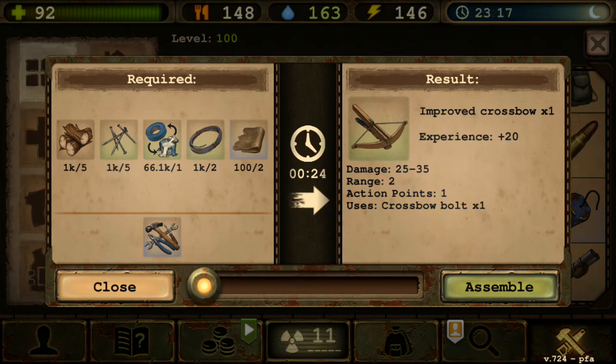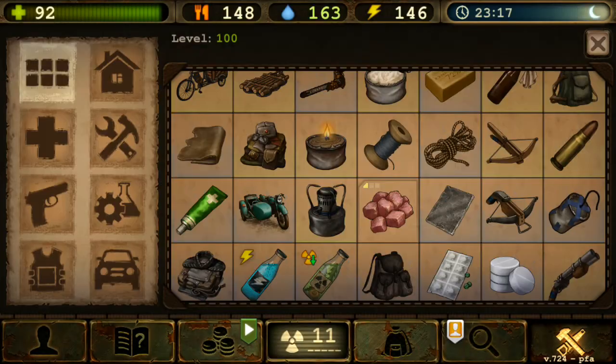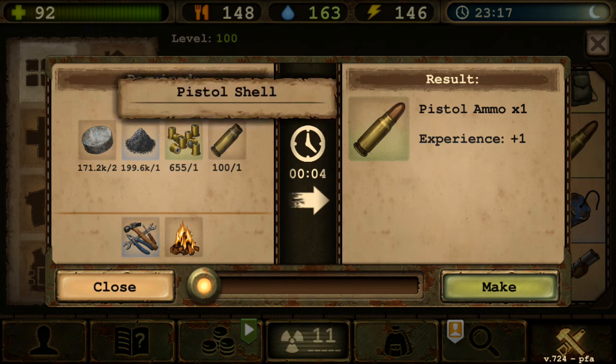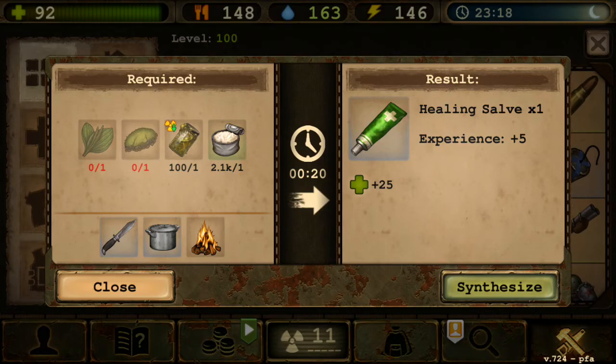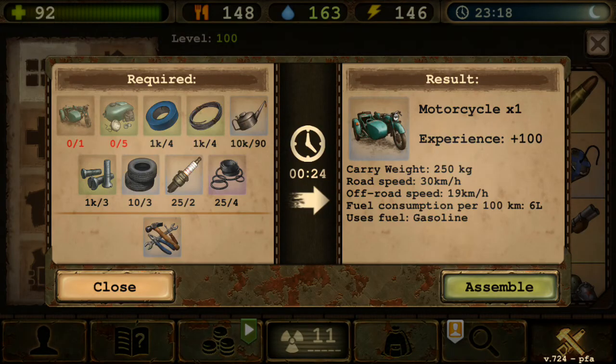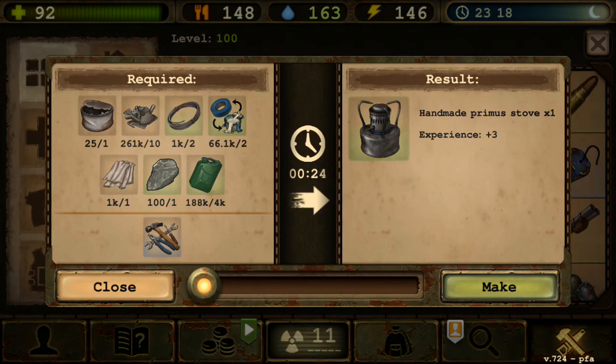Improved Crossbow, Pistol Ammo, Healing Self, and Motorcycle are all the same. Motorcycle is always great — 250 kg carry weight — so make sure you unlock and build one. Handmade Primus is still the same — useful if you forgot to prepare fire for cooking and crafting.